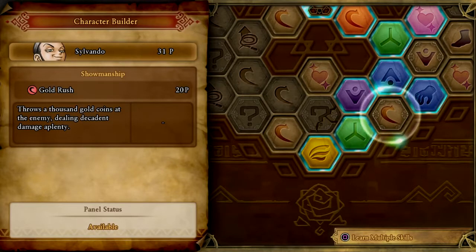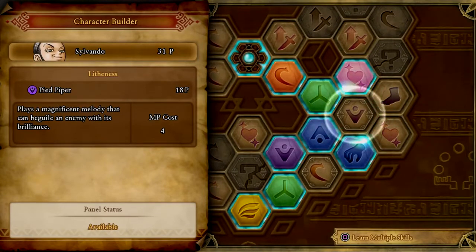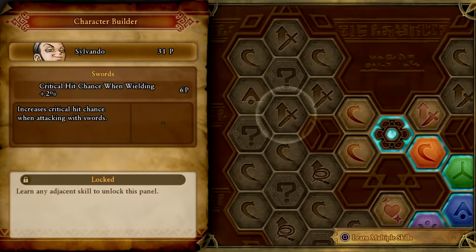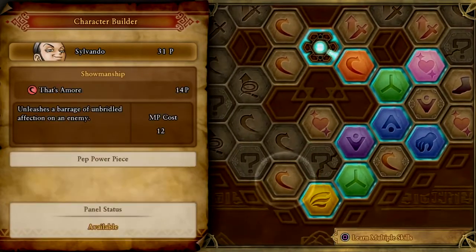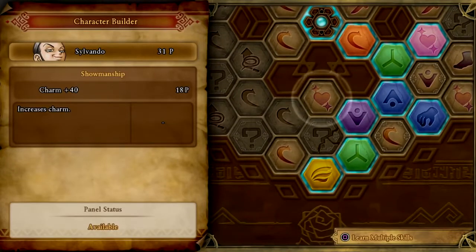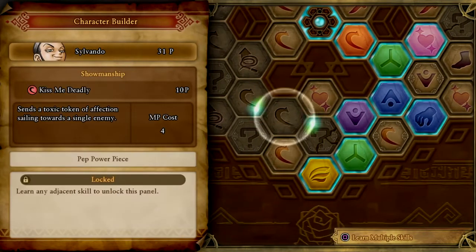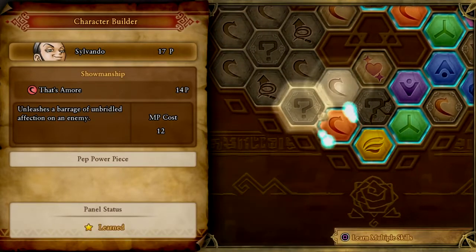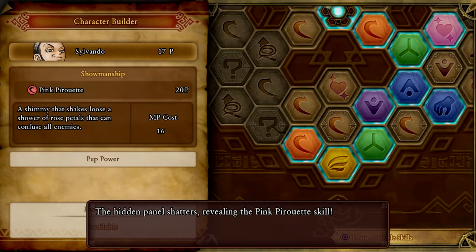Gold Rush — throws a thousand gold coins at the enemy, dealing decadent damage aplenty. It's actually a very useful skill. Beguile an enemy. Now, knives are not a bad option for him. Pink Pirouette — a shimmy that shakes loose a shower of rose petals that can confuse all enemies. That's actually really nice.